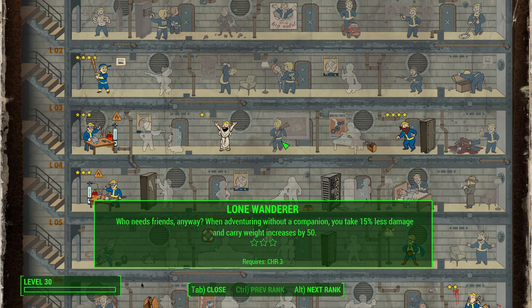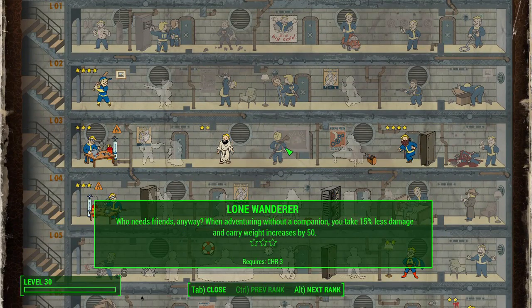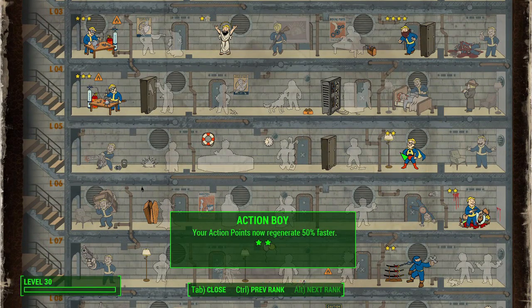Lone Wanderer is interesting to consider. Ezio doesn't really roll with anyone at his side throughout the games, but you can also call in your Brotherhood of Assassins from Brotherhood and Revelations to help out. That tension made this perk feel ambiguous for me — as you can see with my level 30 character, I did not take Lone Wanderer. You can take it if you want; it's probably one of the best perks in the game and not a high investment, so I've left it as an option.